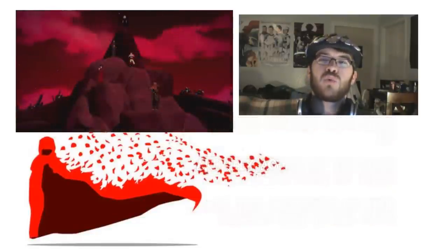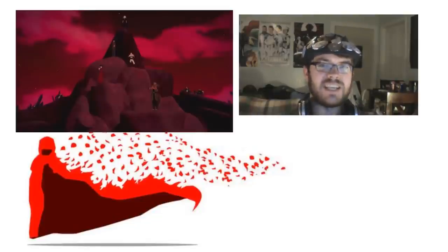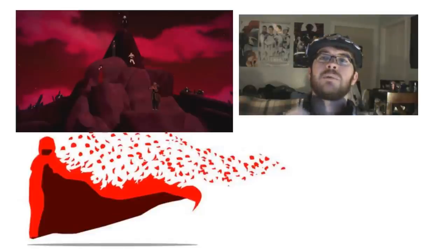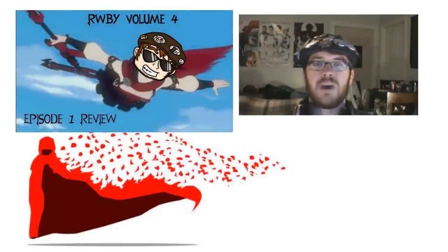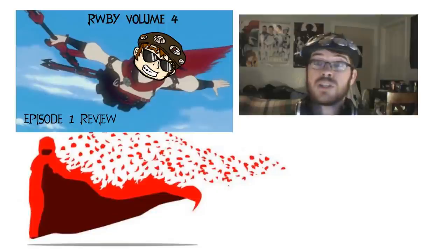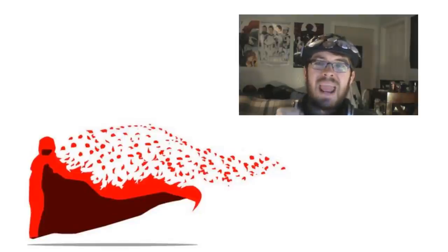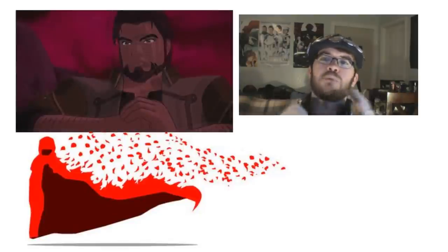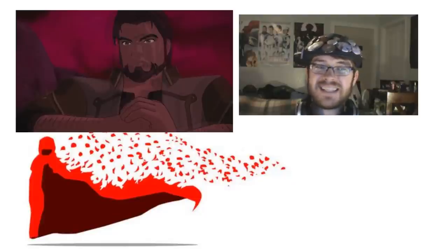Next, we see our group of baddies at the Grimscape. We see Hazel, we see Cinder, we then see Tyrian, we see Dr. Watts, then we see Salem. If you want more information about these characters, I would suggest going to watch my episode one breakdown. But what can be shown in the intro that wasn't shown in the episode is that Hazel is a strict melee brawler fighter — as it shows him, he's like doing the whole 'I'm ready to punch something.' Besides that, there's really not much shown in this part that isn't explained in the first episode.